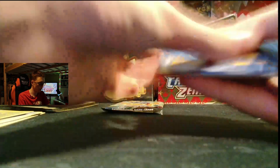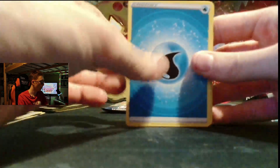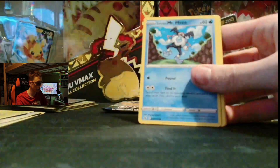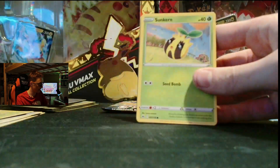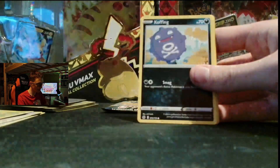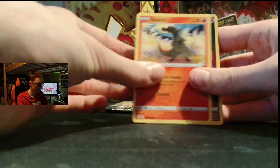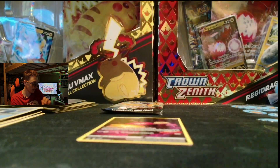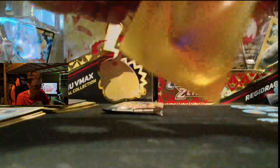In the next pack, we have your code card. One, two, three, four. Water Energy — I think that's the first time we've seen that. Carnivine. Lost Vacuum. Trekking Shoes. Galarian Mr. Mime. I am seeing something at the back. Sunkern. Bidoof. Koffing. Salandit. Comfey Full Art, into a Kyogre. Kyogre, you don't need a sleeve. However, Comfey, you will be getting a sleeve, as you are another Full Art of the day — that is like our fourth Full Art of the day. We got a lot of hits from this set.